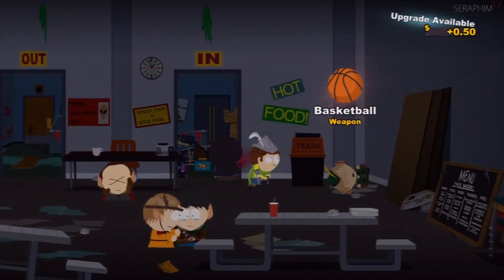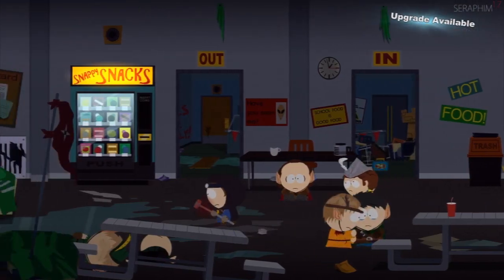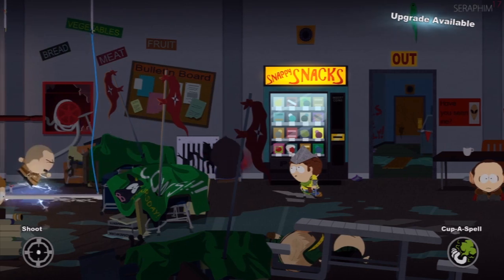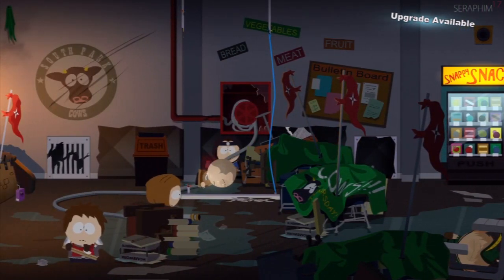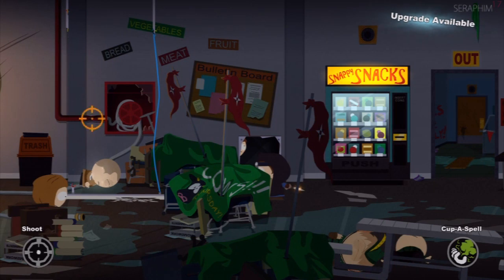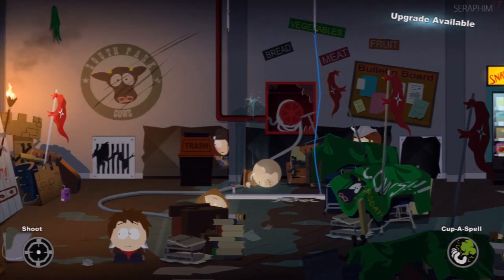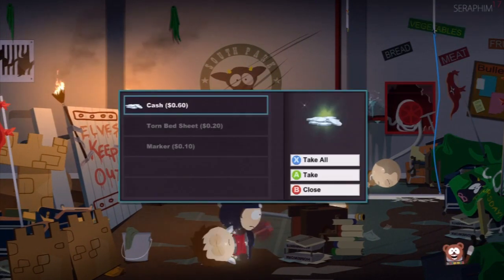Over here there are injured people — if you were with the humans you could heal them with Butters, but in this instance we're not going to be able to. I hit the light to electrocute his friend, and then if you hit the pipe it'll flood the water so it electrocutes the rest of them, but you can't do it from inside the vent obviously. There's the next one down, and then this one is so scared you can just whack him and that's the end of combat.